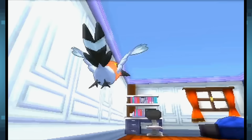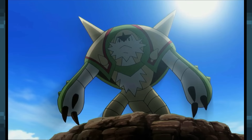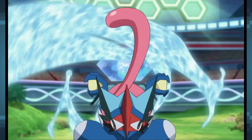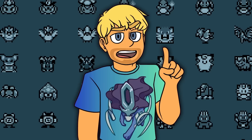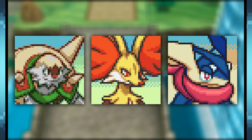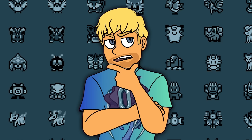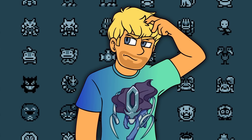Next up we have the Kalos region, and this generation probably has the coolest starter theme — the starters represent RPG classes. It's pretty straightforward: Chesnaught is based on a knight, Delphox is based on a mage, and Greninja is based on a rogue. Their sub-theme is that they have a type triangle within a type triangle: along with their primary types having advantages against one another, their secondary types do as well — Fighting beats Dark, Dark beats Psychic, and Psychic beats Fighting. So the fourth Kalos starter would need to fit this double type triangle as well as being based on an RPG class.